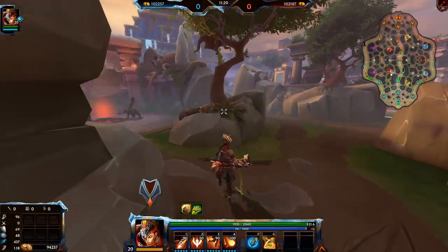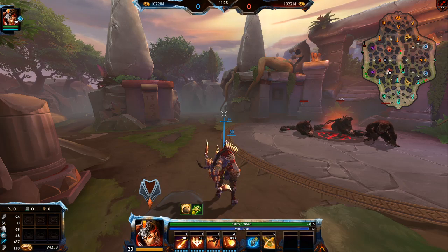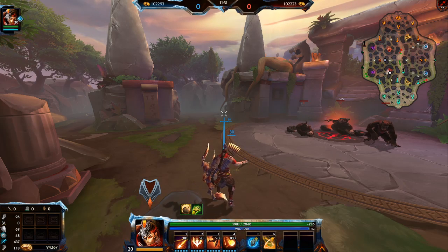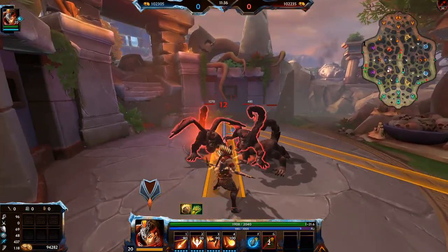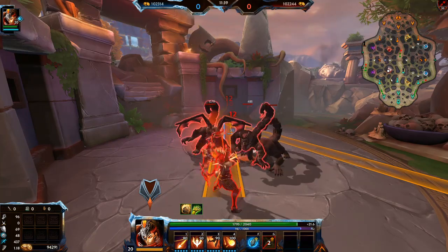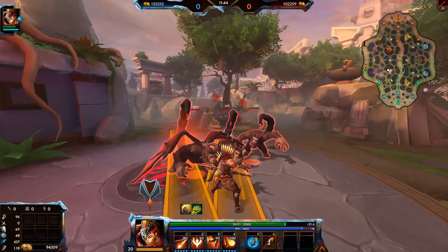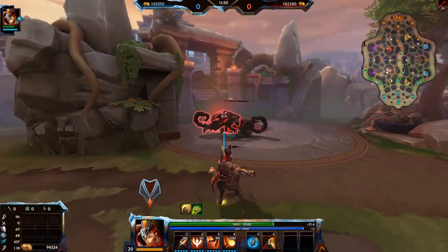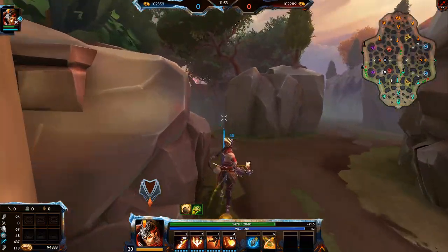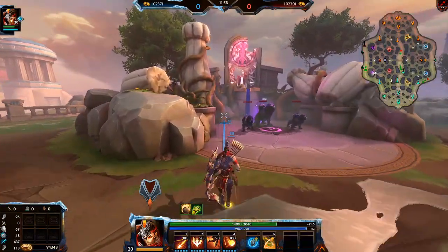For starting the game at the red buff, the red buff bounce spot is right here. You can see it hits three times. You want to be the one to angle this, not your mid laner, and this is important to start because it speeds up the clear time for your mid lane.